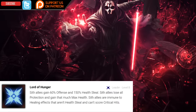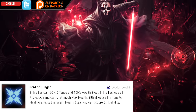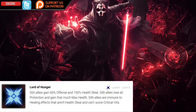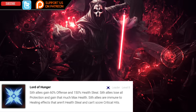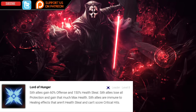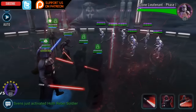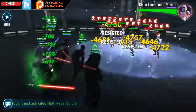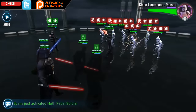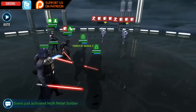He has a leader ability called Lord of Hunger, which can also be zeta'd. At level 7 Omega'd, Sith allies gain 60% offense and 100% health steal. Sith allies lose all protection and gain that much as max health — so if they had 20,000 protection, that would be converted into health. Sith allies are also immune to healing effects that aren't health steal and cannot land critical hits.